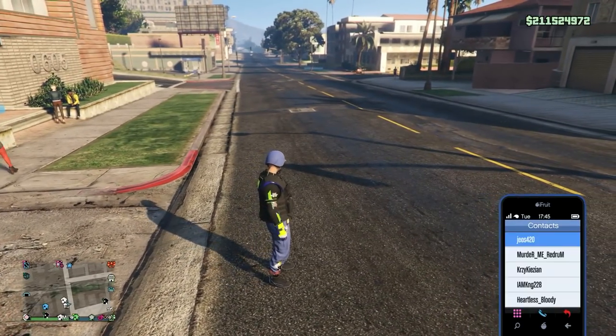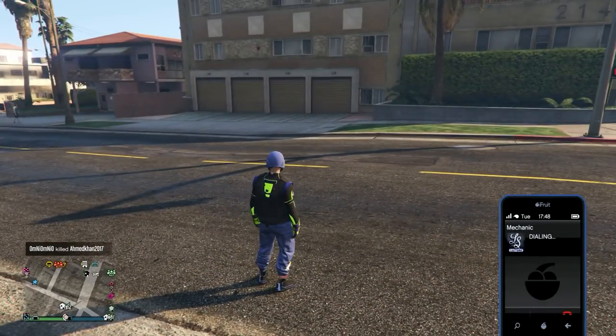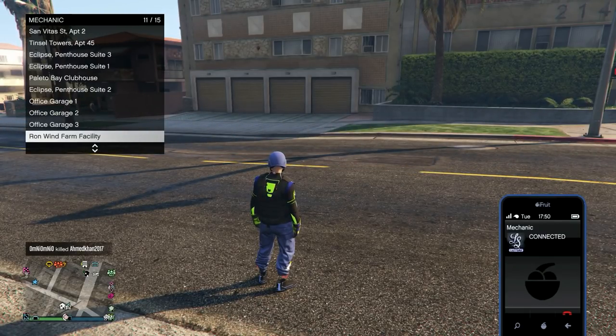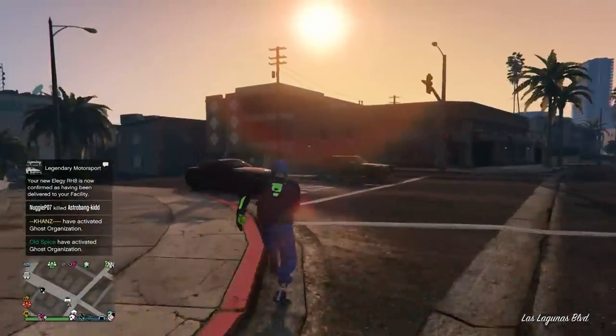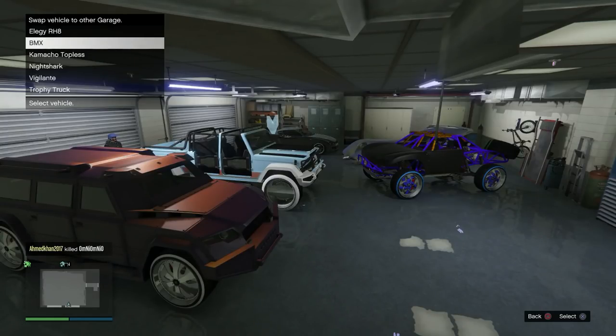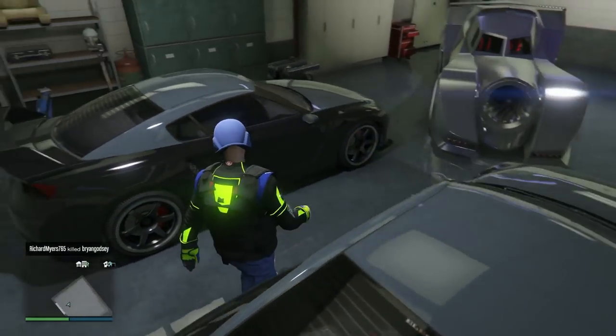For the solo money glitch you need to transfer the BMX bikes over to the facility. Open your phone, call your mechanic, and order whatever car you have at your facility — I recommend RH8s, they're easier to use. Drive it into the garage where you have the BMX bikes, select to transfer the vehicle, and the BMX goes over to the facility. That's it — you only need to do the first part once. After that, just repeat the last part of the video over and over again to get more BMX bikes.